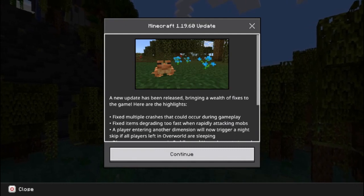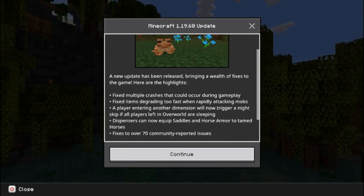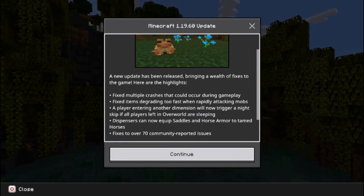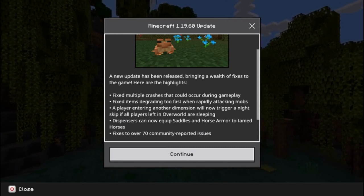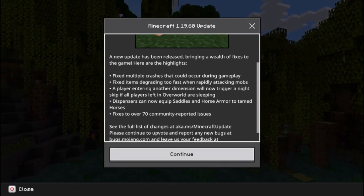A new update has been released bringing a wealth of fixes to the game. Here are the highlights: Fixed multiple crashes that could occur during gameplay. Fixed items degrading too fast when rapidly attacking mobs. A player entering another dimension will now trigger a night skip if all players left in the overworld are sleeping. Dispensers can now equip saddles and horse armour to tamed horses.